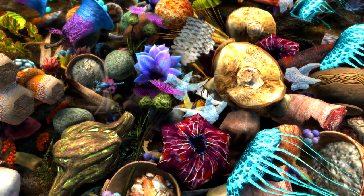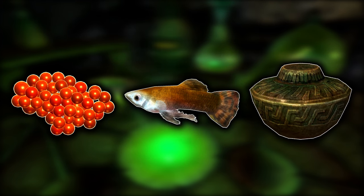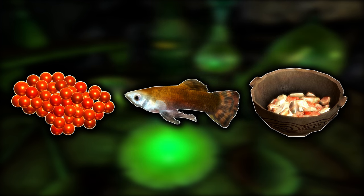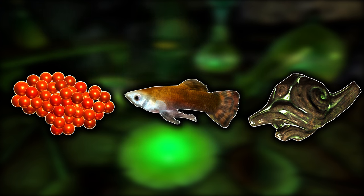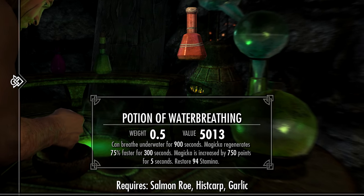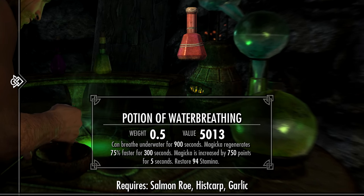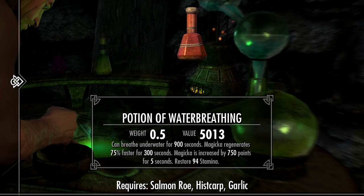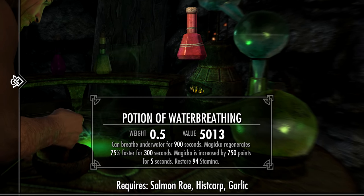In second place, we have a potion that can be created with 7 different combinations of ingredients. All use Salmon Roe plus Hist Carp, combined with a third ingredient from: Fire Salts, Dwarven Oil, Garlic, Jazbay Grapes, Moonsugar, Salt Pile, or Taproot. Any of those 7 combinations will create a Potion of Water Breathing with a value of 5,013 gold. Its effects are: breathe underwater for 900 seconds, Magicka regenerates 75% faster for 300 seconds, Magicka is increased by 750 points for 5 seconds, and restore 94 Stamina. It does have its practicalities, but I believe it is most practical if you just sell this thing.